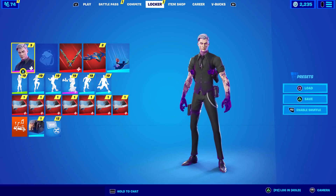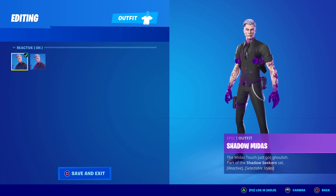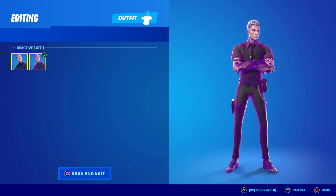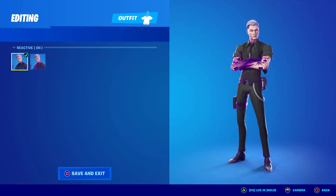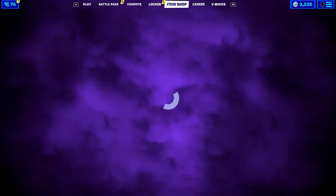Let me show you his styles real quick. His style is reactive on or reactive off — so if you want to be all purple all the time, turn it off. If you want him to be reactive, you have to get a certain number of eliminations and he'll slowly progress towards the full shadow effect. Awesome!